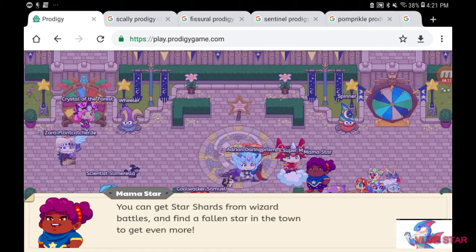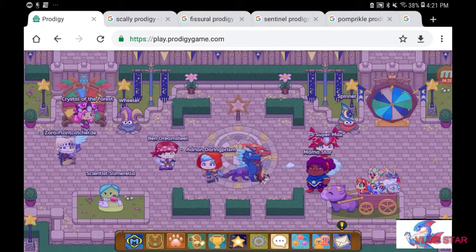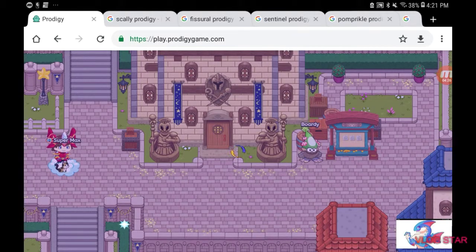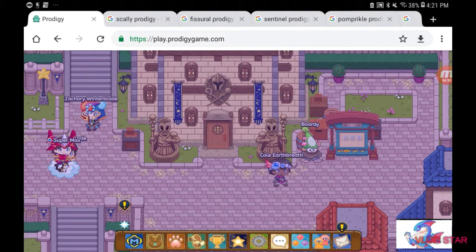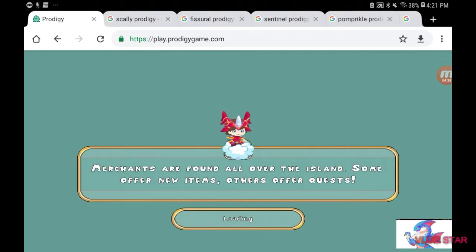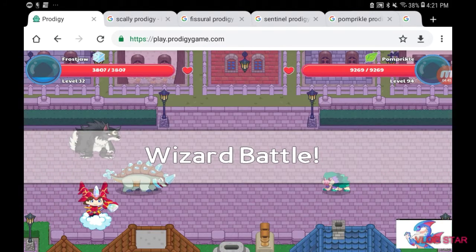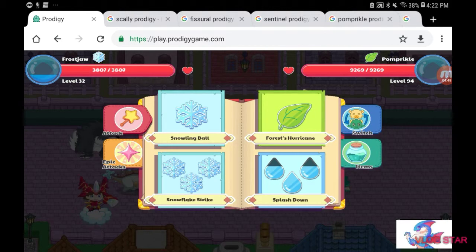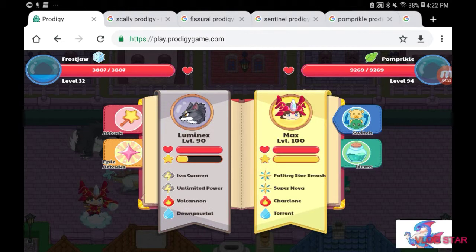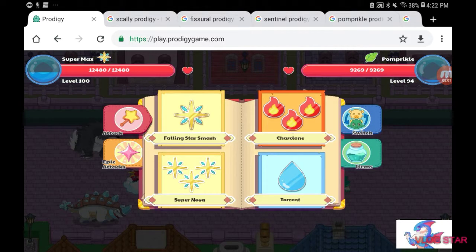These new pets do have evolutions — it's not like they stay that way. For example, this Snow Fluff here, I have the evolved version of it. I can use it in a battle so you can see what its evolved form looks like. See this thing in front — this is what it looks like. It's level 32 because I've been training it. It looks like a rhino-dinosaur thing; I honestly think it looks pretty cool, which is why I use it on my team.